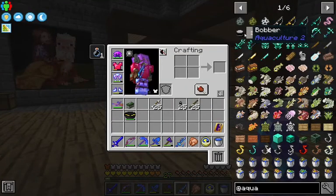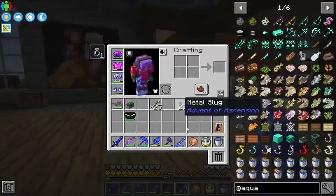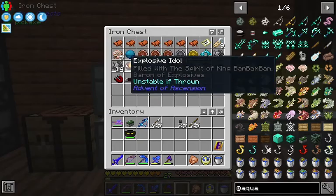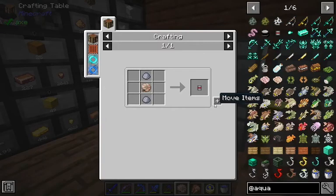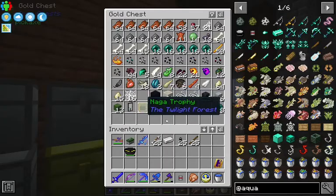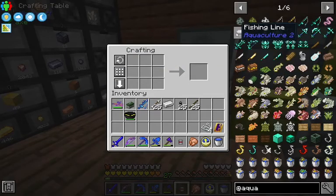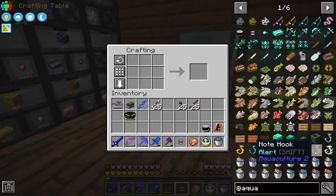Now I think we also want to make a bobber. That's a nautilus shell and two clay balls — I think we can handle that. Just barely. And some fishing line — just string and an iron. Not so bad. We're in the right place. There we go.